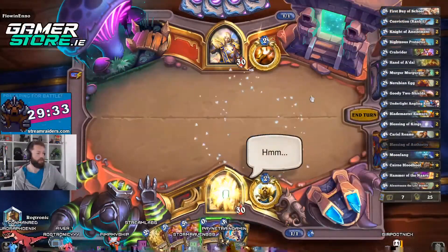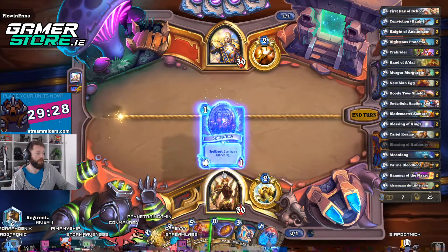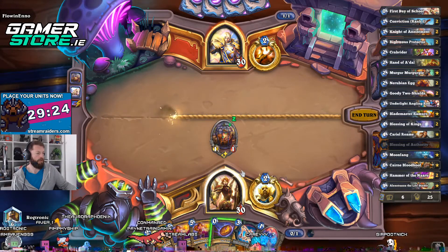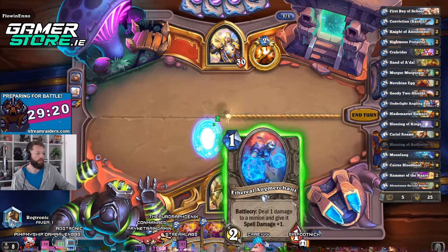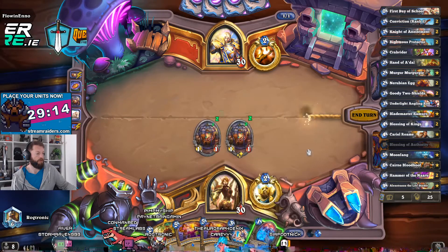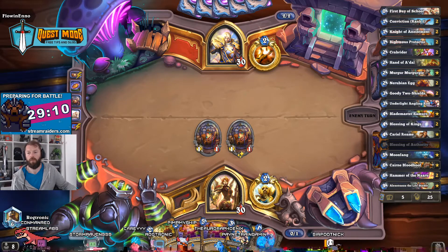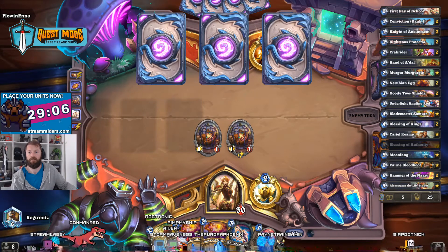First day at school. Hopefully you got a decent one-cost minion. Gibberling is actually really good — let's do that. I think I'm actually going to save this. We may have burned the coin there, but I think it might actually pay off for us if he has no answer.